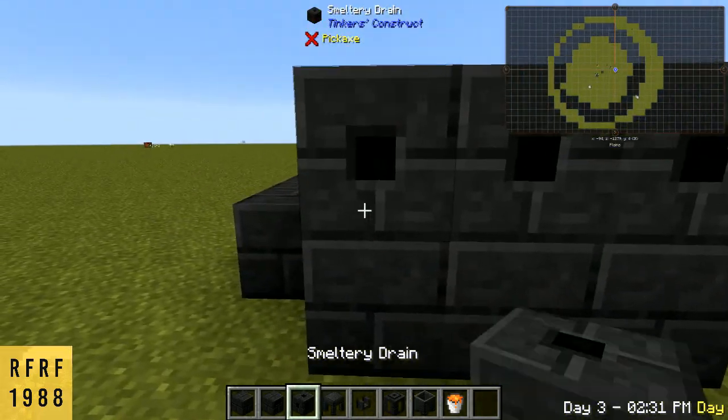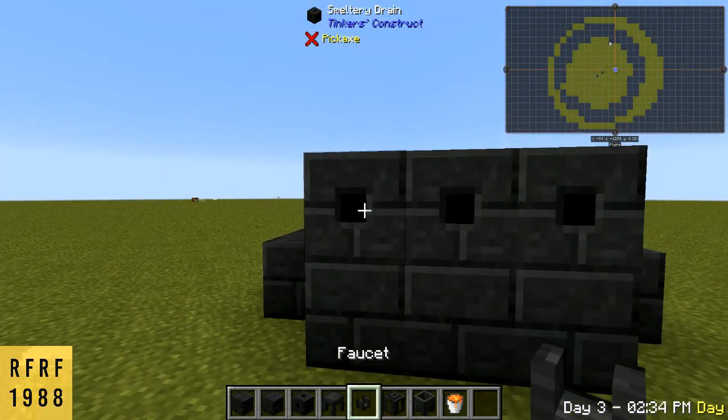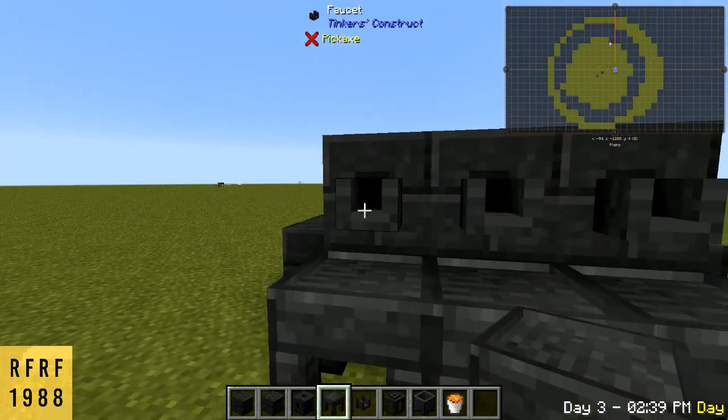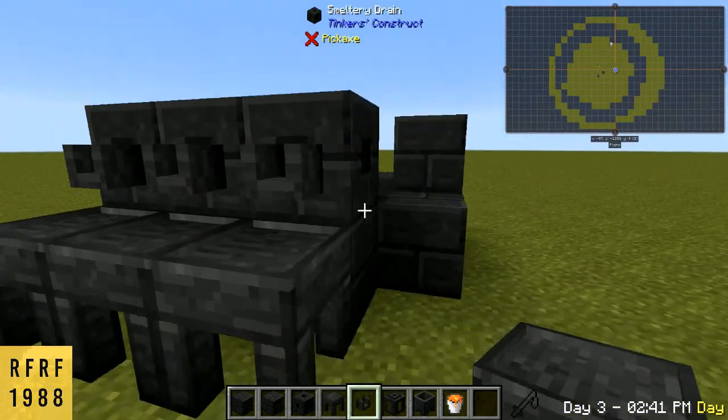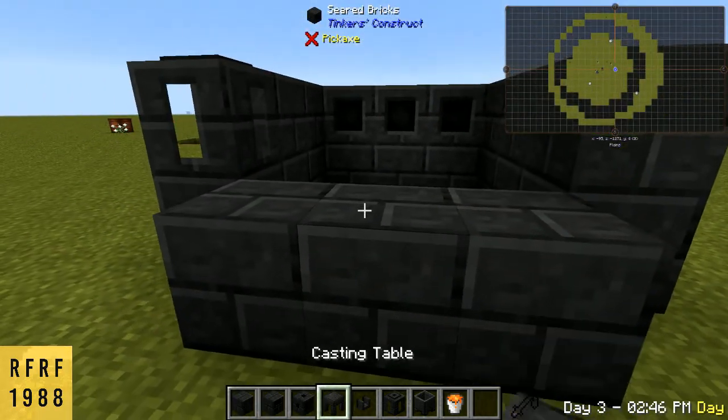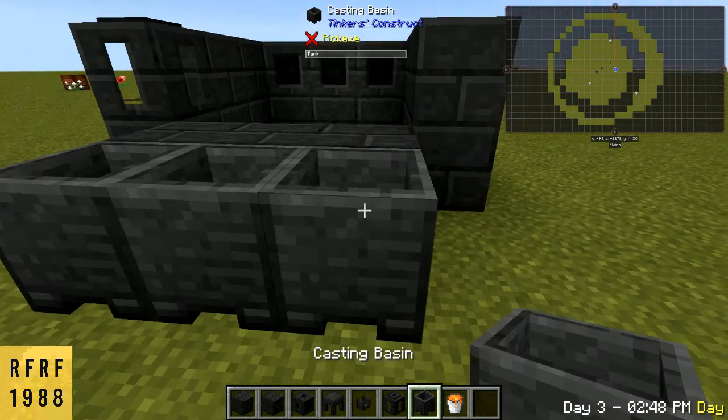Next you want to put in your drains. I'm going to put 3 here, you can put 1 or 2, it doesn't matter. Next we want to put down our casting tables after we put in our faucets on the drains. Then we're just going to fill in the back here, and then on the other side I'm going to put basins instead of castings.